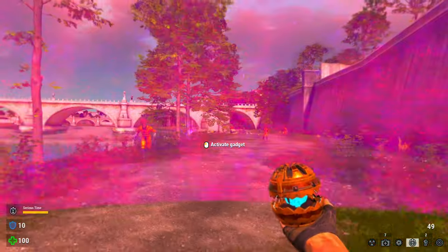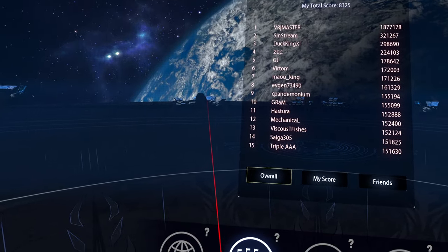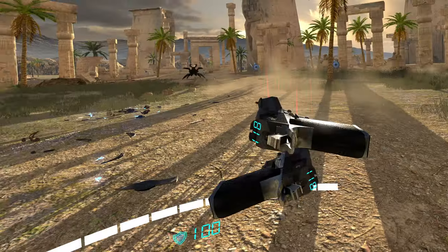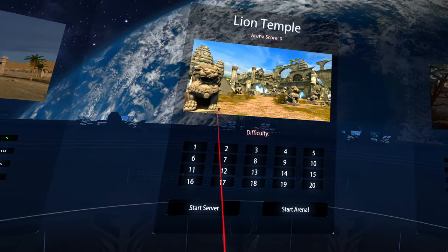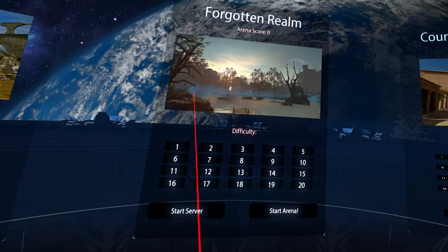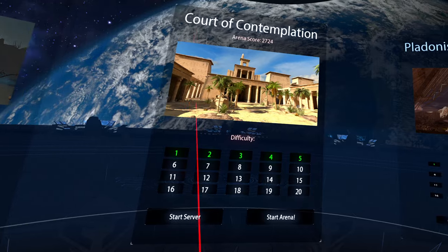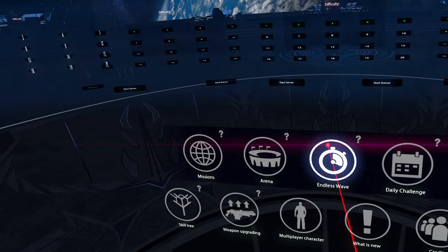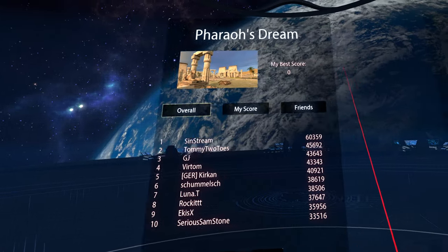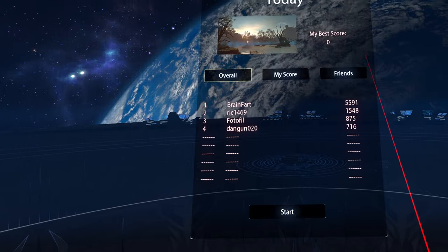These power-ups range from your standard serious damage, slow time, and invulnerability up to more eccentric gadgets like a drone squad, air strike, or a domesticated spider army. A lot of these would later be inspiration for Serious Sam 4's gadgets. Moving on to the arena, you can choose from different maps where you'll be put into a wave-based situation. The difficulty ranges from 1 to 20, and when you beat all the waves you get a minor weapon upgrade point correlating directly with the difficulty setting. And finally, Endless Survival, which is just classic survival mode linked to the daily challenges, which is essentially just a leaderboard.